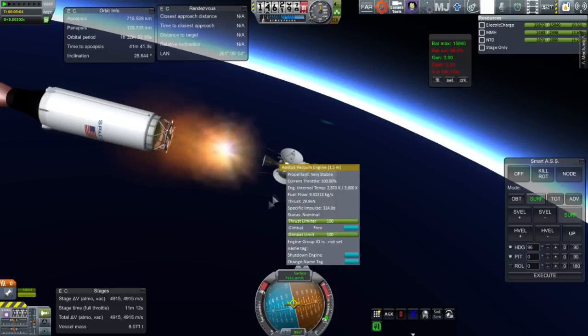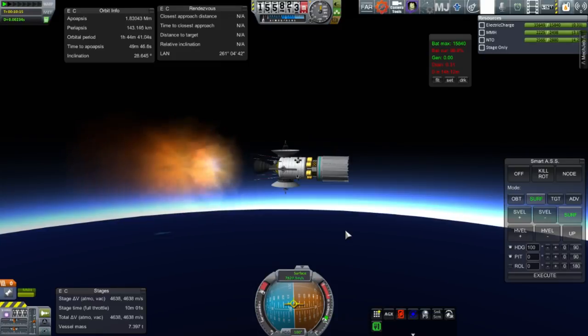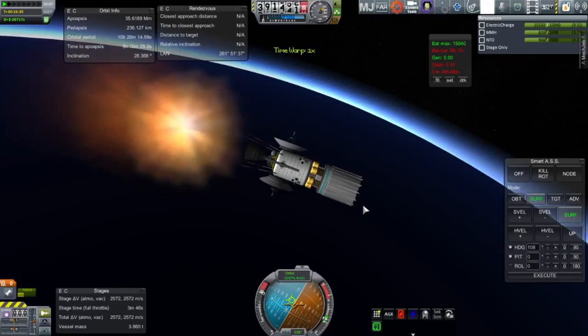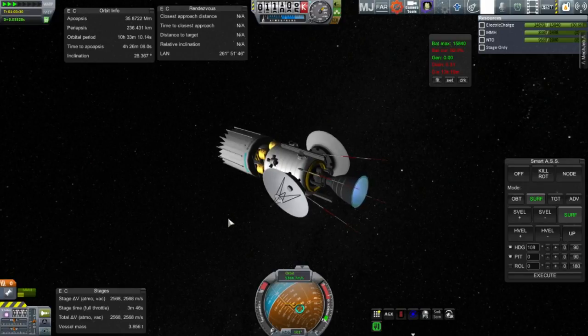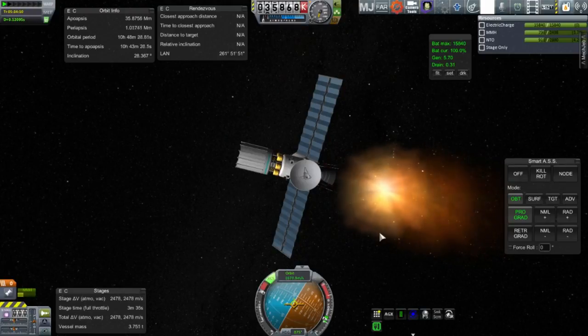Here we have separation of the second stage. We are basically in orbit, but we need a little bit more of a boost to get our periapsis beyond 130 kilometers, which is the border of atmosphere in Realism Overhaul. So I boosted it up all the way to an apoapsis of 35,786 kilometers, which is geosynchronous orbit. Then we'll head out to that altitude and circularize. A little bit past the mark I was aiming for, but as long as the orbital period is about right at 23 hours and 56 minutes, it'll be okay.